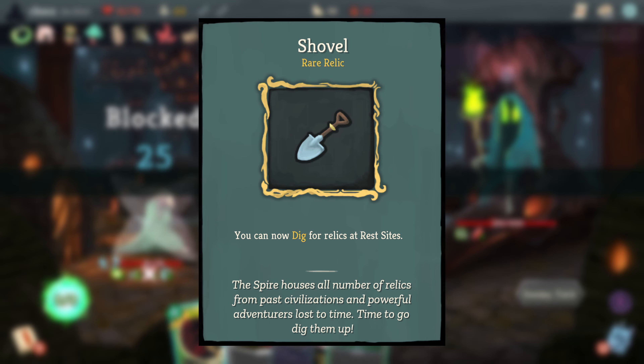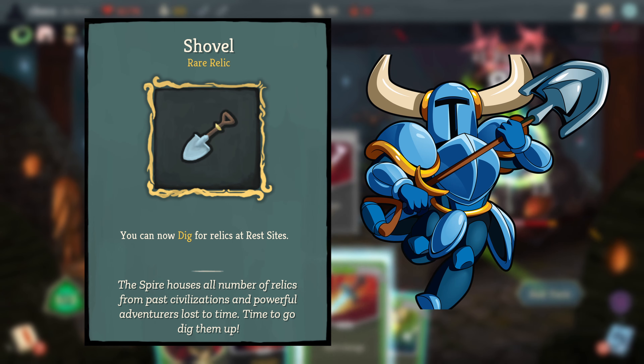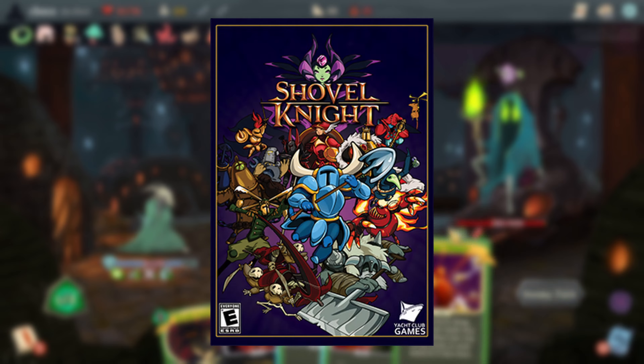Shovel is a visual reference to the shovel used by the main character in Shovel Knight, which is a popular 2D indie platformer game.